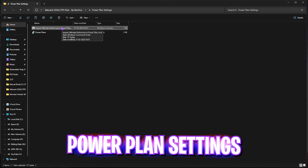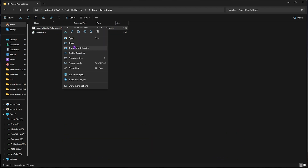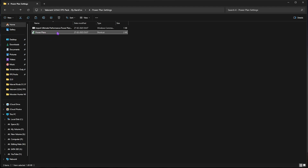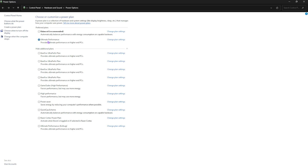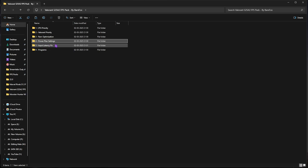The fourth folder is Power Plan Settings, which includes an Ultimate Performance power plan. Right-click and run it as Administrator, then head to Power Plans. If done correctly, you'll see 'Show additional plans' — click that and select Ultimate Performance. This disables all power-saving features on your USB and hardware to improve performance. Note: if you're on a laptop, this may cause heating issues and quicker battery drain, so consider using High Performance or Balanced instead.